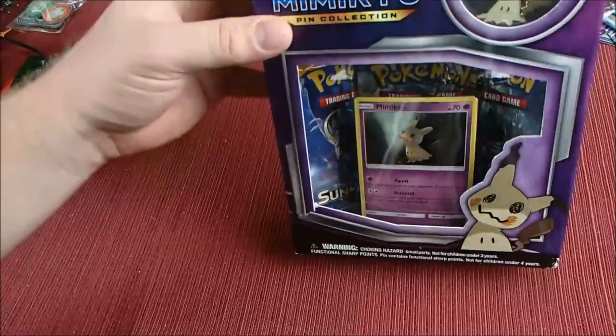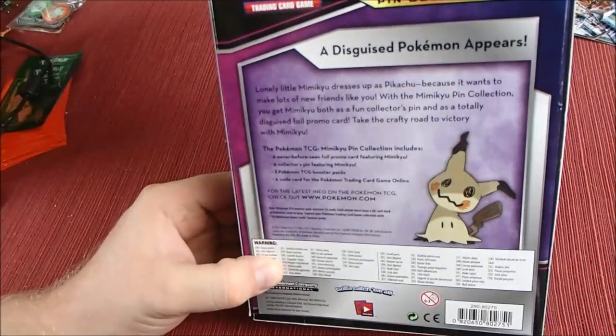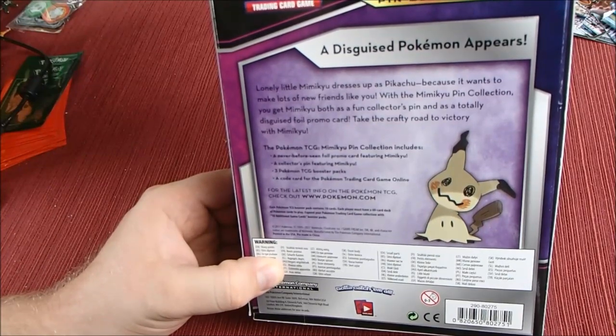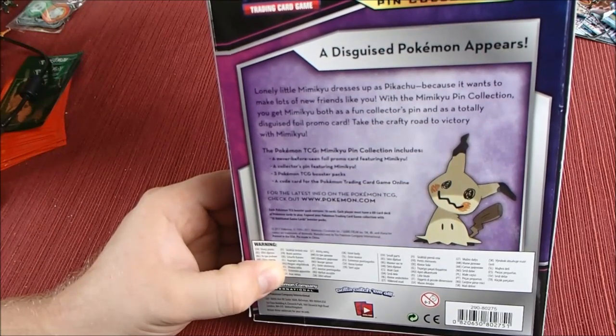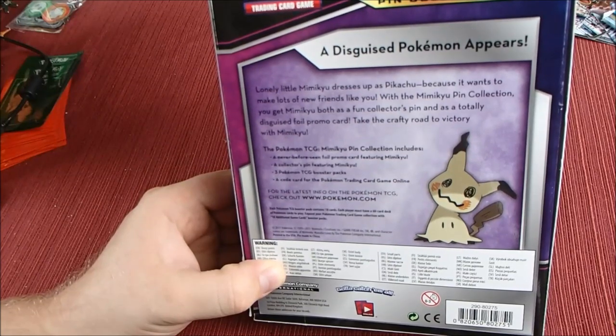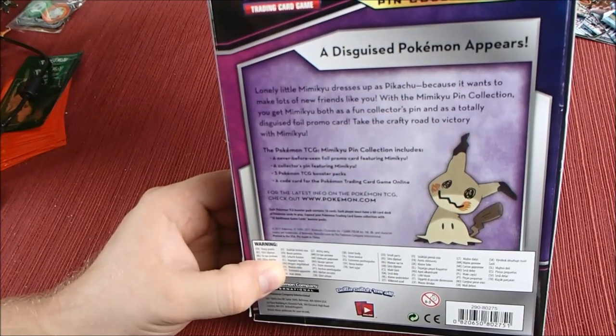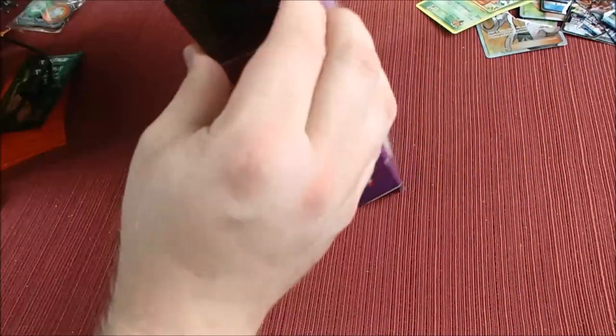So let's get this box opened up. Taking a look at the back, it says: 'Lonely little Mimikyu dresses up as Pikachu because it wants to make lots of new friends like you. With the Mimikyu pin collection, you get Mimikyu both as a fun collector's pin and a totally disguised foil promo. Take the crafty road to victory with Mimikyu.' So let's get this box open now!